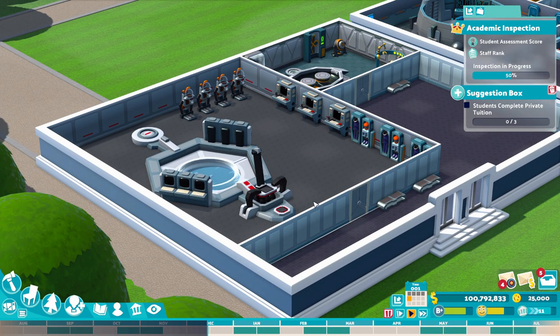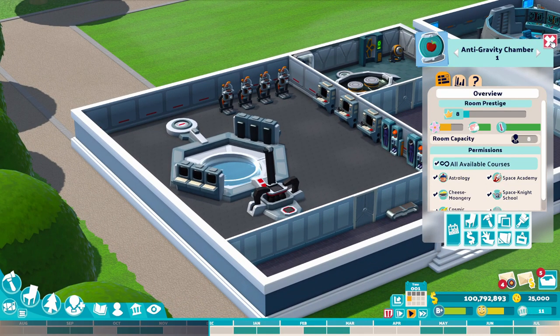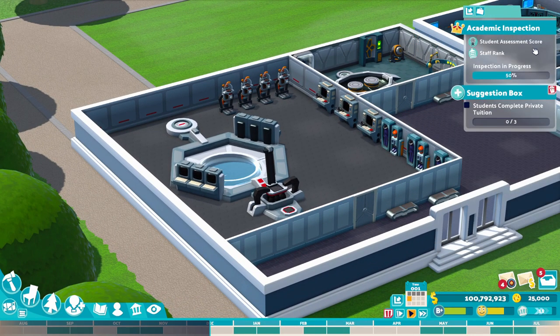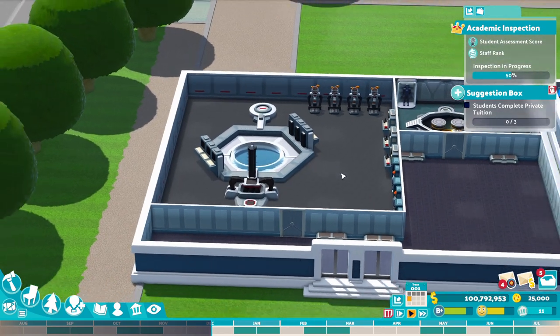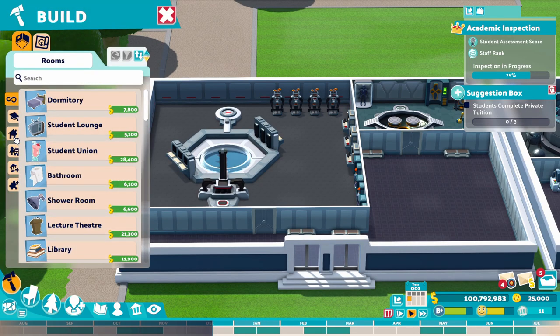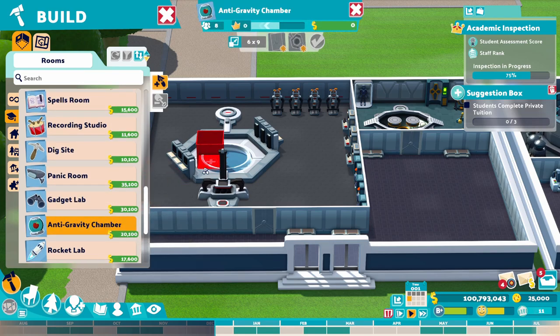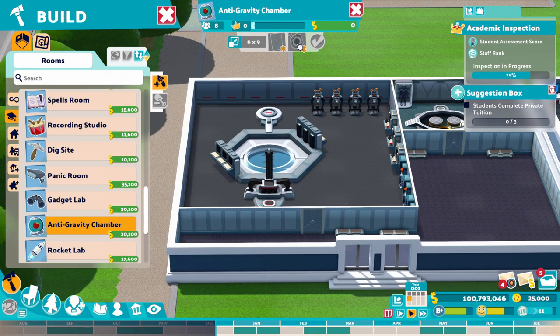So this first room is the anti-gravity room, or anti-gravity chamber. The minimum spec for this room was 6x9, so it's quite a large room as you can see. If we have a look at the room itself — I've just unlocked everything to keep this simple — the only requirement is the actual simulator itself. It's 6x9.